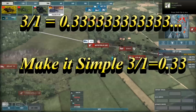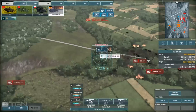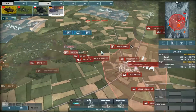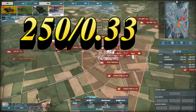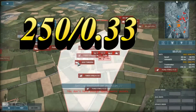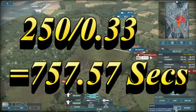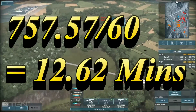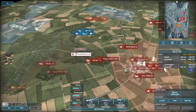So you want to expand to that one-point base — you want that reinforcement point. Time to think: is it worthwhile economically? We're going to take our 250-point command tank and divide that by 0.33 points per second. The result is 757.57 seconds, and dividing that by 60 gives us 12.62 minutes. So it will start making money for you after 12.62 minutes.